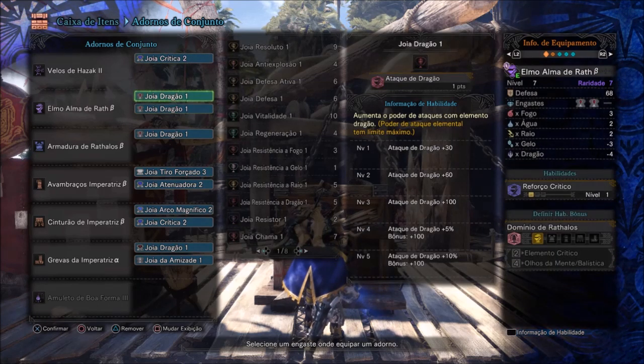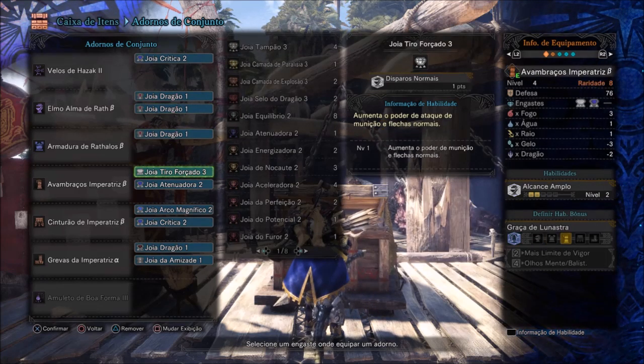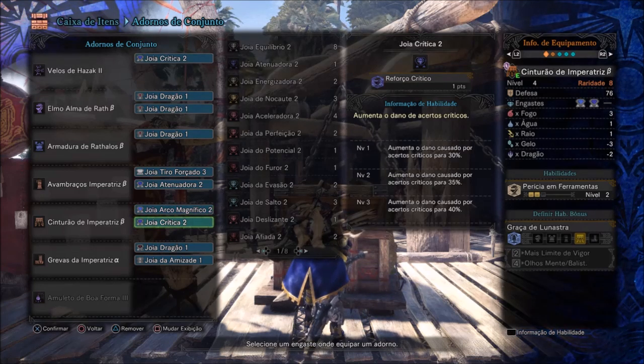No arco eu botei uma Joia Crítica 2. No elmo, 2 Joias de Dragão. Na armadura, mais uma Joia de Dragão. Nos vambraços da Imperatriz Beta, Tiro Forçado 3 — que aumenta o ataque de munições e flechas normais — mais uma Joia Tenadora 2, Arco Magnífico 2, que aumenta o nível máximo da carga, e Crítico 2.